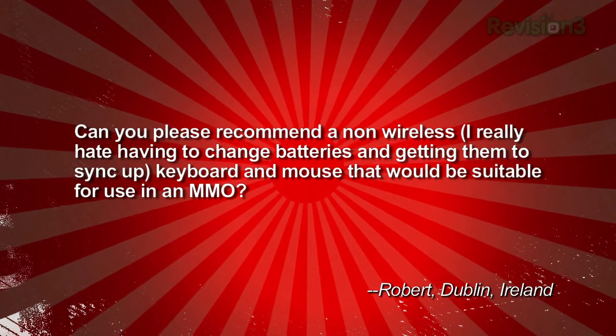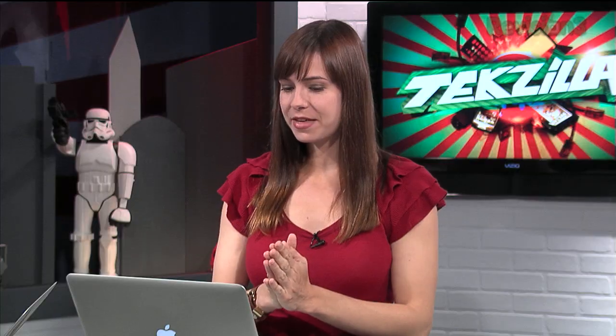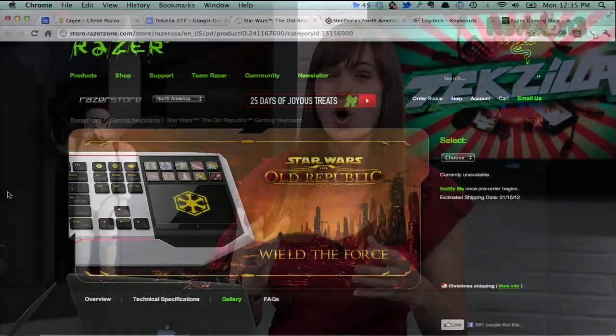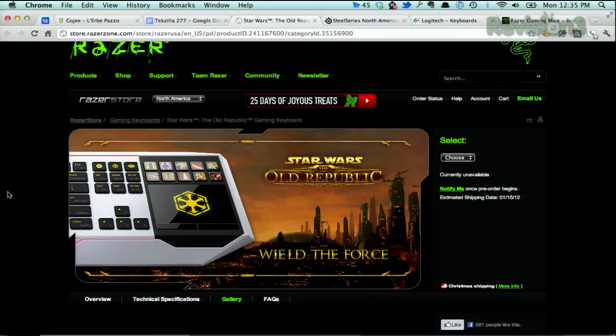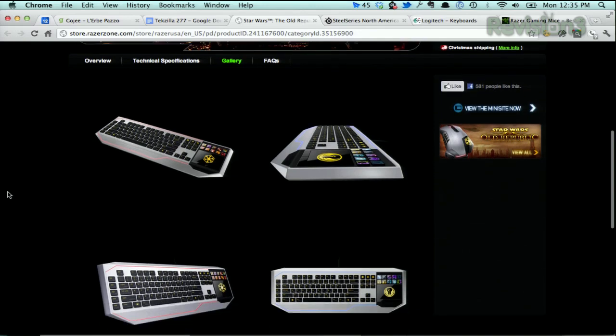I'm thinking like the Logitech G13, Sidewinder X4, Razer Black Widow — a classic 40-pound Alps switch keyboard that could have been found on the desktop of an IBM computer 20 years ago. Personally, I think Razer makes great products and I love their mice too. But if you want the ultimate SWTOR experience, check out the Razer Special Edition Star Wars The Old Republic Gaming Keyboard. This thing is pretty sweet looking.